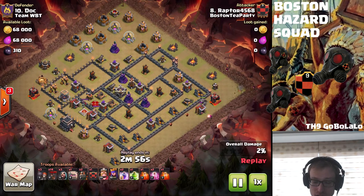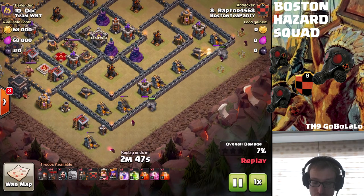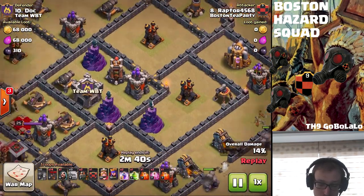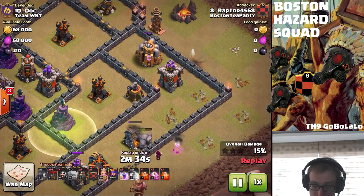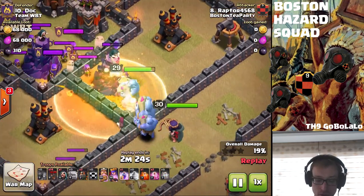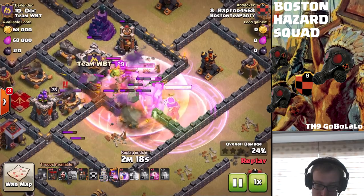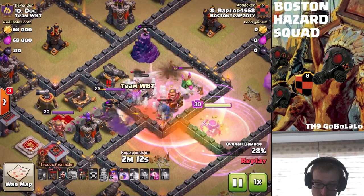The golem comes down, goes on to the cannon, wizards go down to funnel on all sides. He drops the second golem and drops another wizard down here on the gold mine, basically trying to make it so when he puts the bowlers in they'll walk straight into this core compartment where all the value is. The golems start to redirect, but the wizards did not take out this archer tower. Because of that, the golem runs up and beats on the wizard tower - that was a really big part of the attack that screwed up. Meanwhile the king, queen, and bowlers come in and take the first air defense. The king gets pretty low, pops his ability, and is quickly dead. They get the second air defense and the bowlers get a little more done but not quite enough.